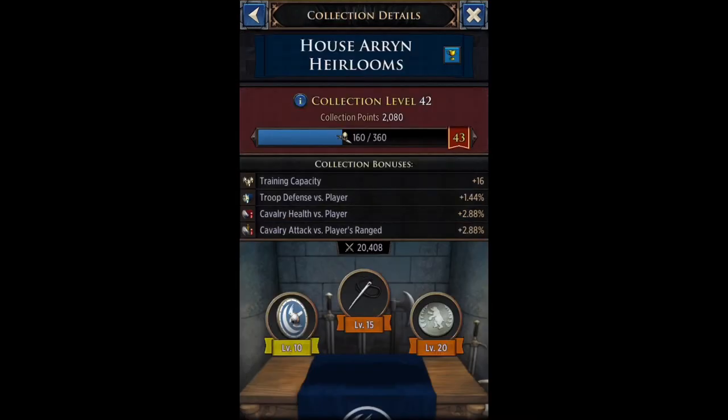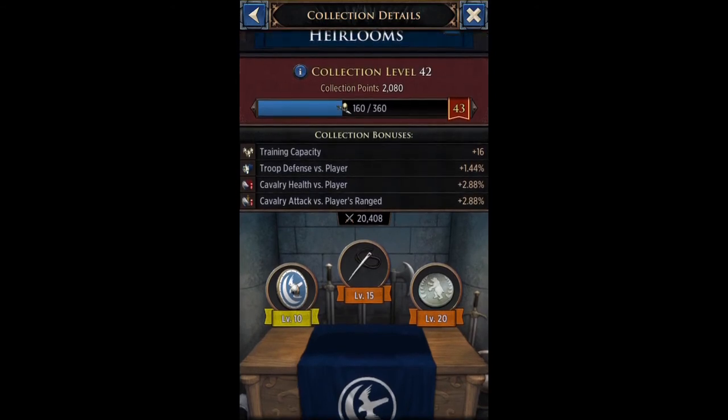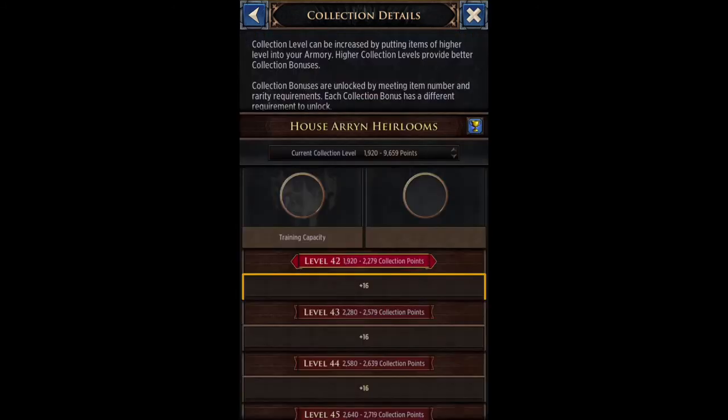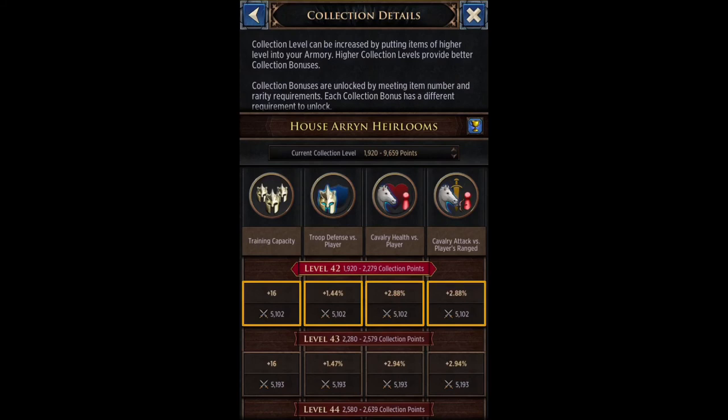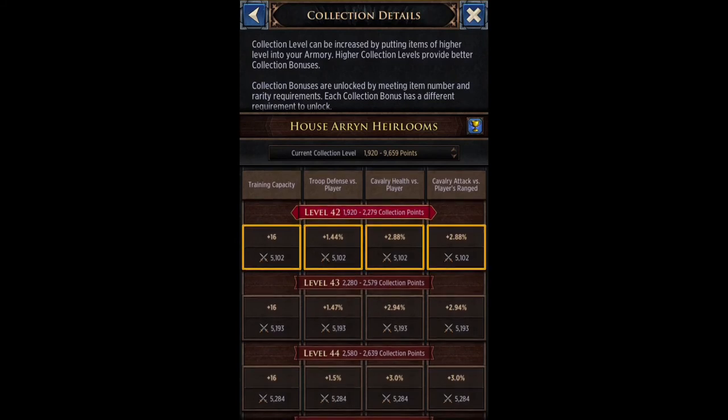If you have a level 20 purple and a level 20 gold, the level 20 gold gives more points — but if it doesn't give enough points to reach the next collection level, your bonuses will stay the same. You only increase bonuses when you increase your collection level. My collection level is currently 42 — if I push to 43, there'll be a slight increase. Level 42 covers 1,920 to 2,279 collection points. At level 43, troop defense versus player goes from plus 1.44 to plus 1.47 — only a 0.03 difference, but every little bit helps.